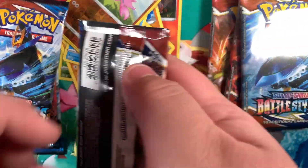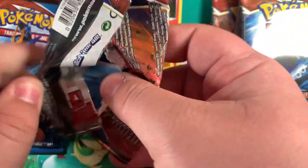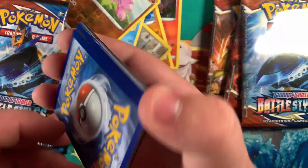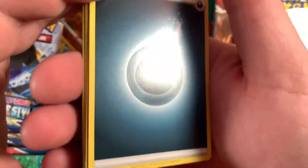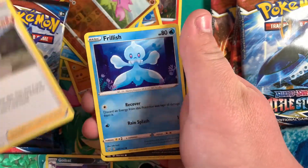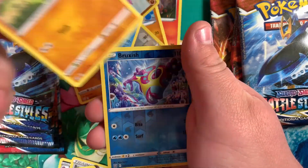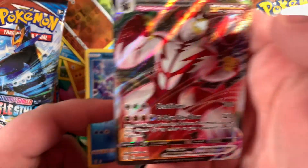Five packs to go. Code card. Energy. Mustard. Colbet. Bruno. Frillish. Hondur. Scatterbug. Honage. Gilgar. Bruxish. And that's a hit — yeah, so you could put that in a sleeve.